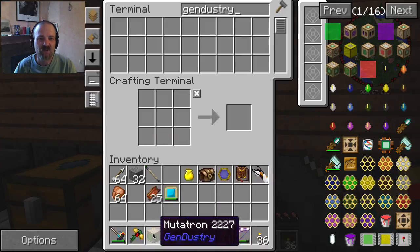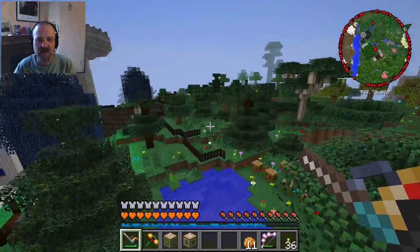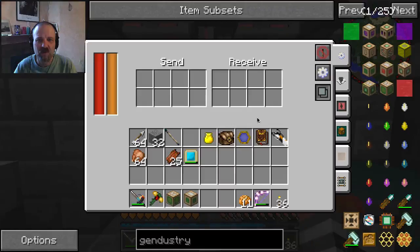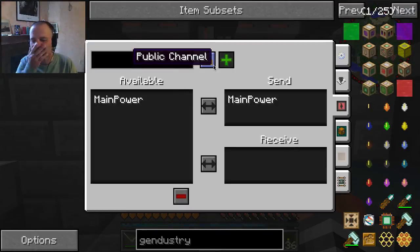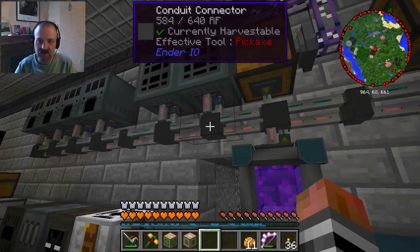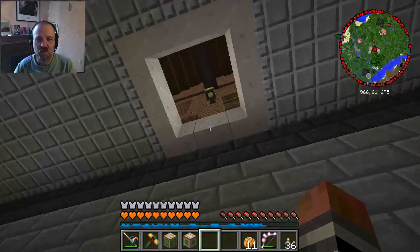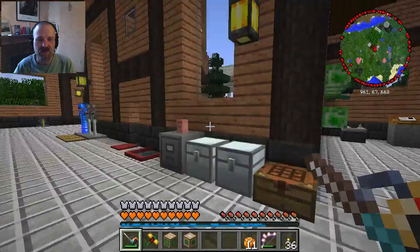Those are the two things we need to mutate our bees. The timer did go off - we've run out of time. I think I will prepare an area here. The thing is, these machines take a lot of power. I can get power from through here - I wonder how much can it send? I suppose I should assume it's unlimited, but it would be limited by the cabling. This is energy conduit - it's not the dense kind down here, so there is a limit there. 640 RF per tick, I think.